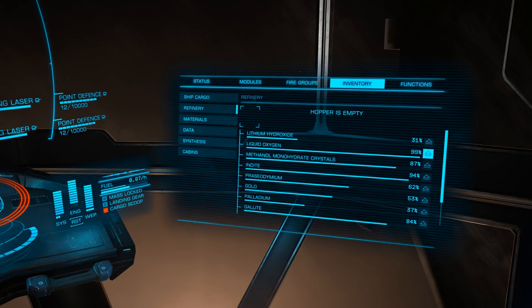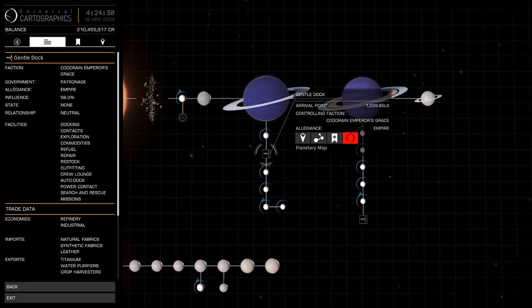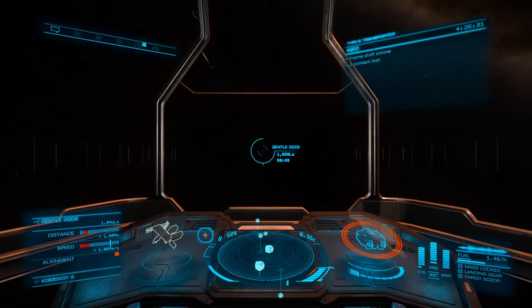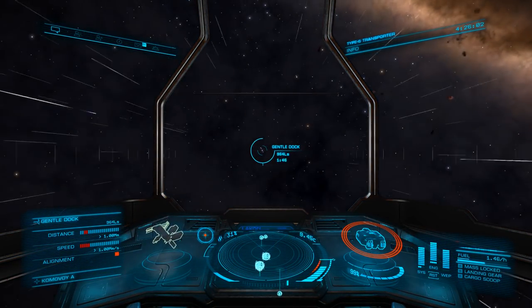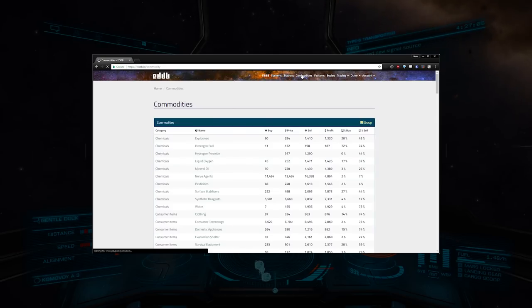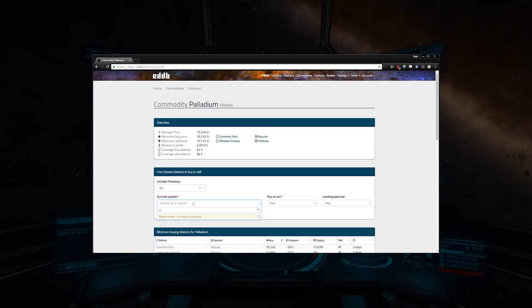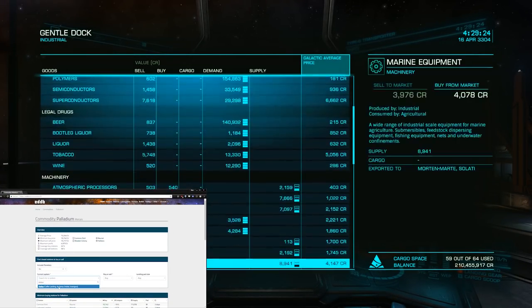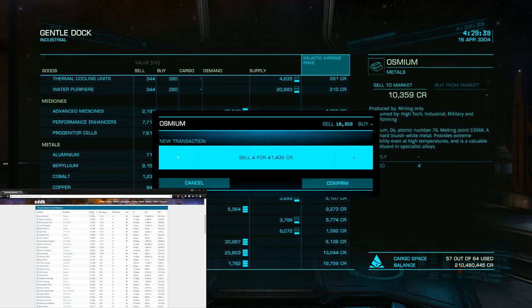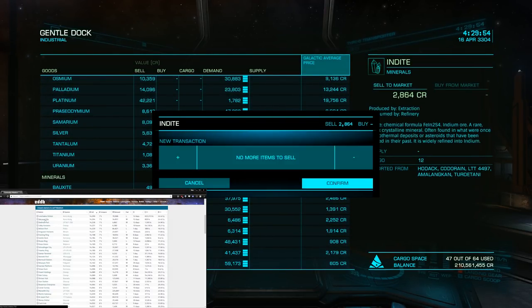Once you've either gathered the needed minerals or run out of limpets or patience, it's time to sell your haul. If you're mining for a mission, just head back to the mission giver and hand over your cargo. If you're mining for profit, we'll want to find a station that pays well. For this, we can again head to EDDB.IO, then to the commodities tab. Select the mineral you're selling from the list, enter your current system, and switch buy or sell to sell, remembering to adjust the other settings as necessary. Once you search, you can sort the sell column to find the station paying the highest price for that commodity. Be sure to have a look at the age tab, as these values aren't always 100% accurate.